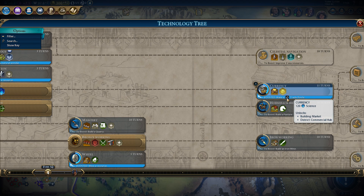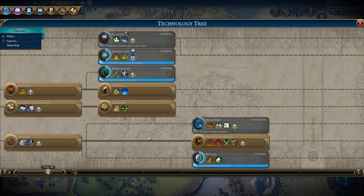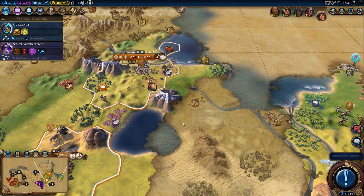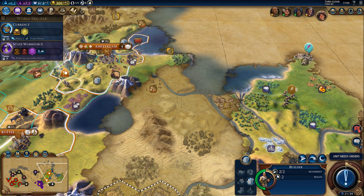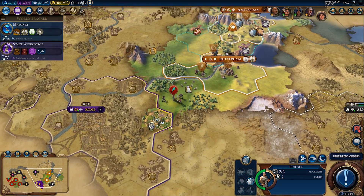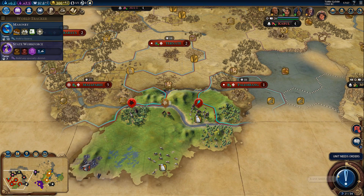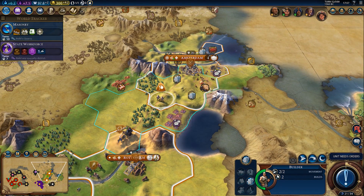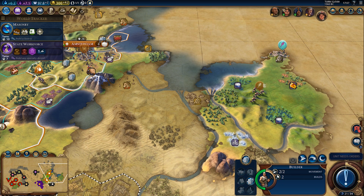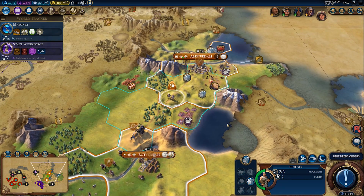Currency actually — it's already boosted. I'm not sure if I'll have the time to build the commercial hub just yet. Can we get a quarry? I don't think so. Well, this new city will be able to get a quarry. I could leave one charge on the builder and send him with the settler to get a quarry there ASAP, because I'd like to get city walls. I'm slightly paranoid Rome will declare war on us at some point, so it would be good to get city walls in Rotterdam.